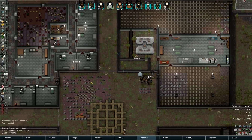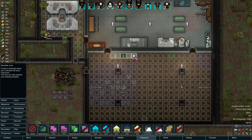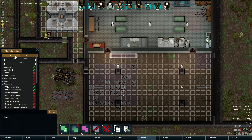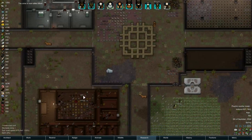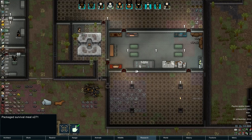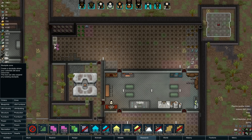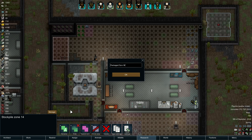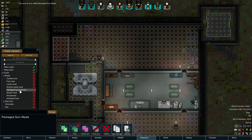The gold still needs to get put somewhere sensible. Silver is going to go down here where we can trade with it. I don't think we'll ever have that much silver, but that's okay. Silver - storage, important, clear, raw resources. There's your silver. Now where to put package survival meals - probably somewhere in here since they are going to be used for caravanning. And we will have a caravan packing spot somewhere over here. That's going to be important - clear, foods, meals. Bam.